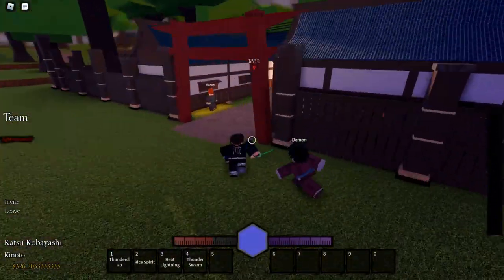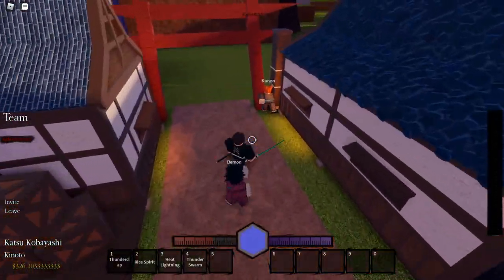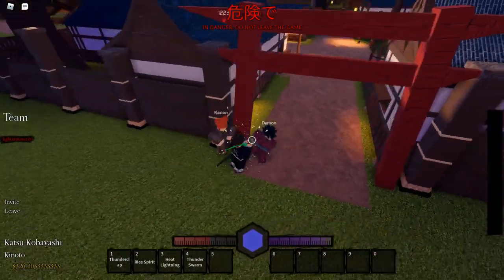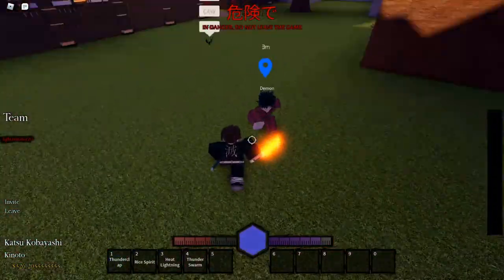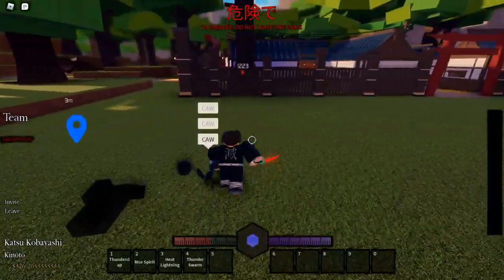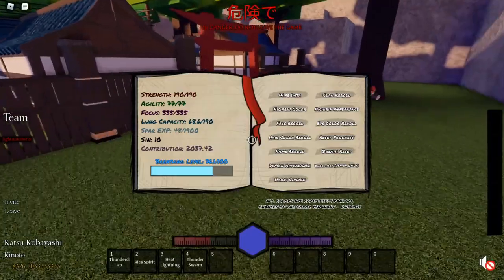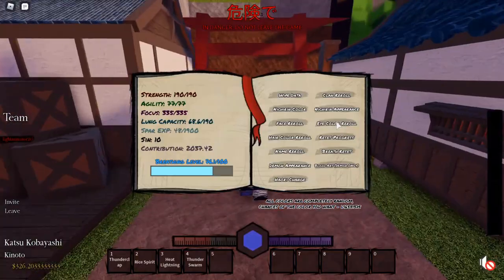This method can be done anytime. I got the mission to kill this demon. As you can see, I have 1900 contribution right now. I got 2000 now. So that's basically how you get contribution fast.